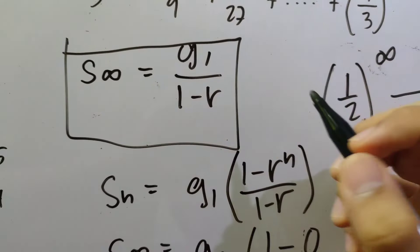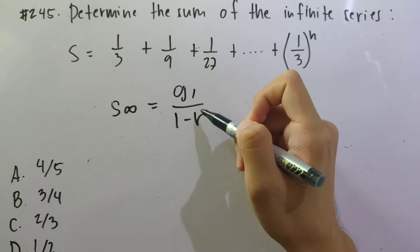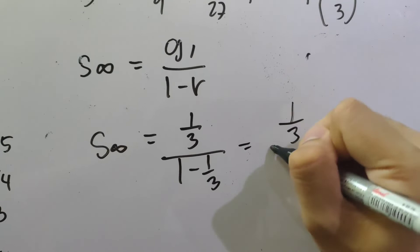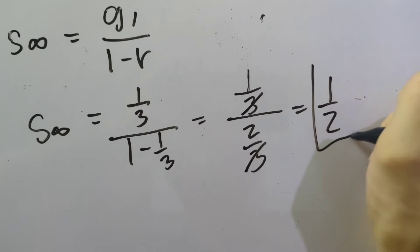Now solving the problem: G1 = 1/3 and R = 1/3. So S∞ = (1/3) / (1 − 1/3) = (1/3) / (2/3). The 3s cancel, giving S∞ = 1/2. The answer is 1/2, which corresponds to letter D among the choices.